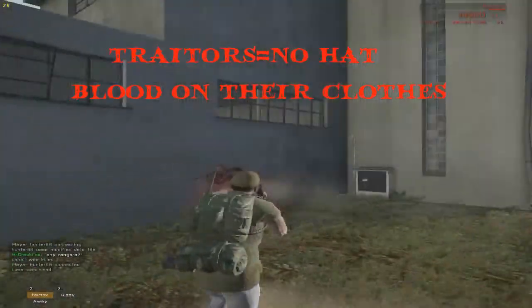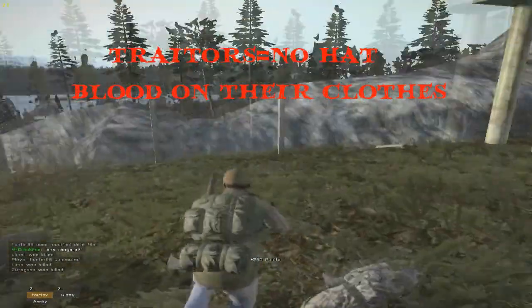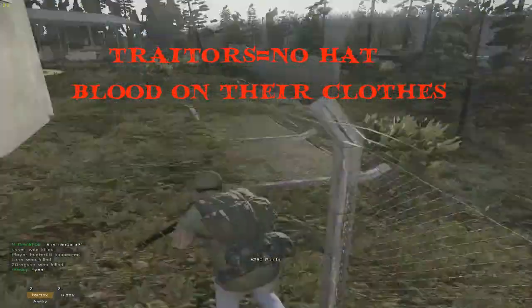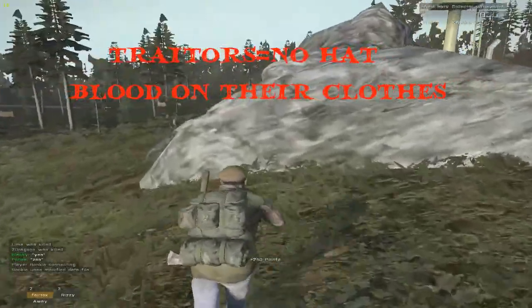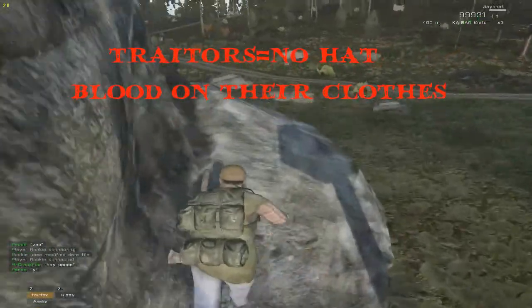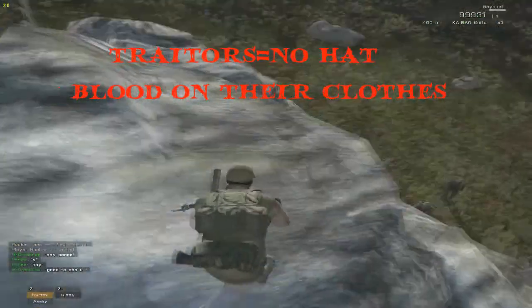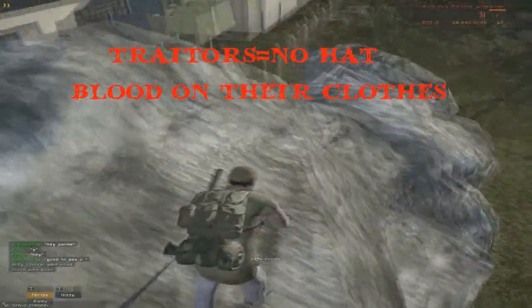You can kill outlaws as a survivalist but there's a small point deduction. As an outlaw, you are allowed to kill every class except other outlaws. Hunters kill literally everyone — no questions asked. The fact that hunters can become traitors is absurd to me, but if a hunter becomes a traitor, does that mean he's friendly? I'm gonna have to look into that.